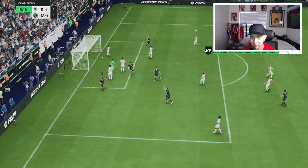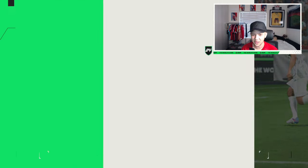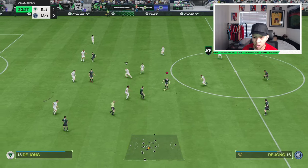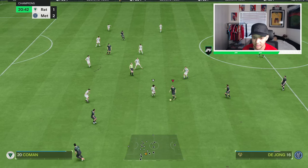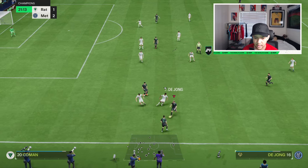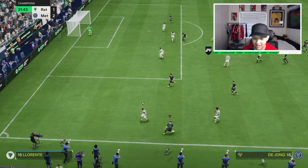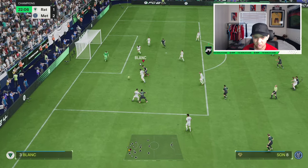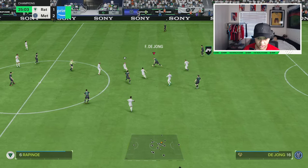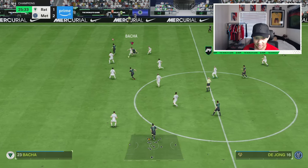Son doing what Son does — ladies and gentlemen, the best card out of every SBC. What I like about Frankie de Jong is his overall passing play styles, along with the Tiki-Taka play style. I feel it's just amazing when it comes to direct passing and the incisive pass, as well as the offensive play styles. This man has Finesse Shot as well — not the best one, but unlucky there. Check how he does transitionally.